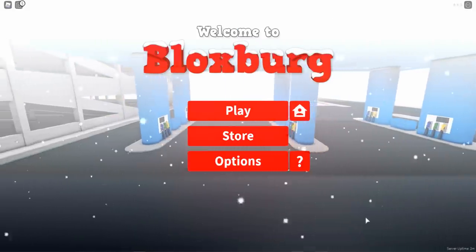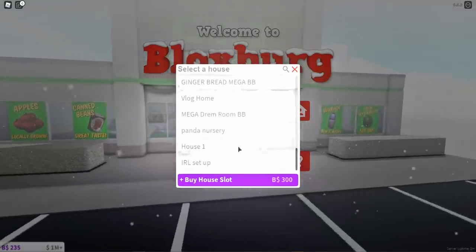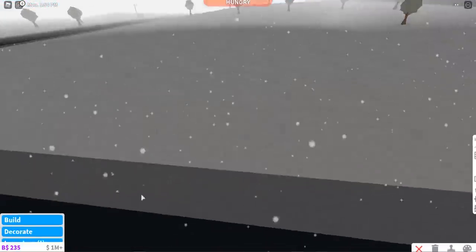I'm in the Blocksburg server and as you can tell it's decorated in red and there's snow everywhere. This looks absolutely amazing — I cannot wait to explore. Let's first go into build mode and check out what's new.